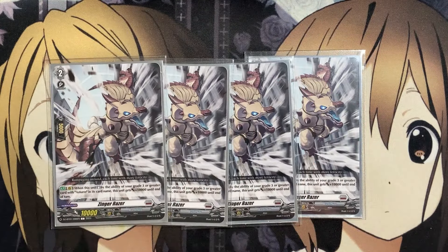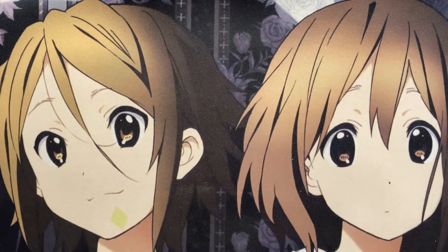Along with the copies in the ride deck, we also run three copies of Blitz Megajet Rebellio for the other grade twos. It has the Guard Circle ability — if you have a grade three or greater Vanguard with Astrm in its card name, it's plus 10,000 shield, making it a 15k shield. This helps for more defensive strategies against your opponent. You have all the restand pressure from Zinger Razor and Swing B Dragon, but when you need something on the defensive side, Megajet comes in line — you can play it on rear guard and use the intercept power to guard against your opponent's attacks.